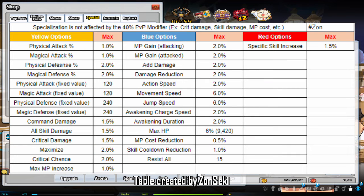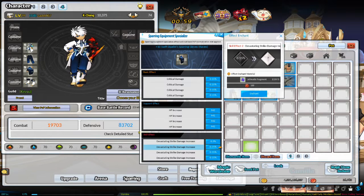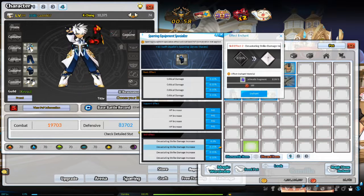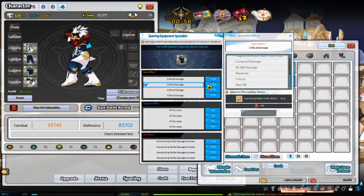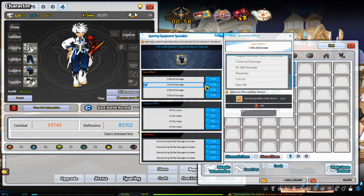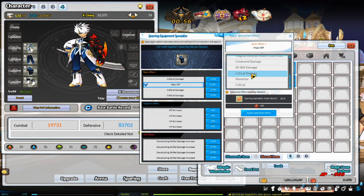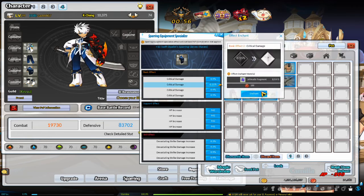On screen right now is a table with the max possible percent for each stat. One thing to keep in mind is that if you get a near-max value, it may be easier to re-slot the effect and try again. You have a better chance of hitting the max value by jumping from, say, the fourth highest value than reaching max from the second highest value. For example, if you have a higher percent, you can switch to a different effect and then switch back to the one you want and try enhancing again.